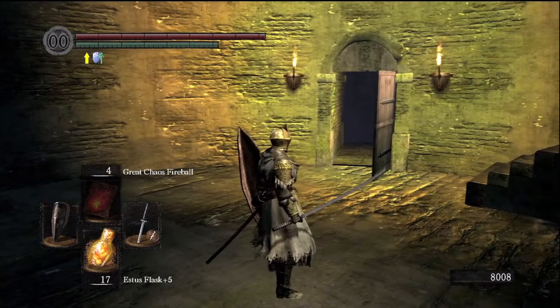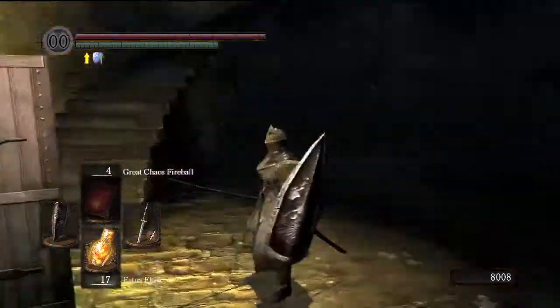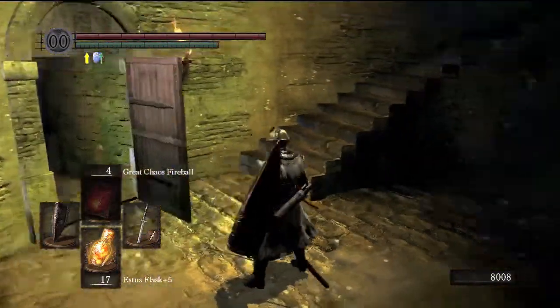Basically, I'm going to show you how to get the spell that shows you how to turn into an object. It's a sorcery spell. You need 14 intelligence.